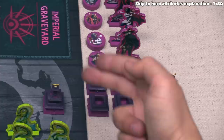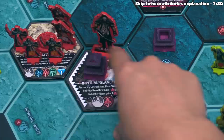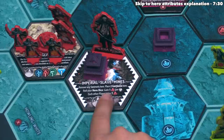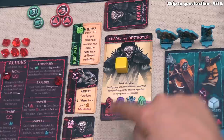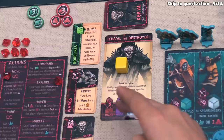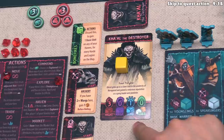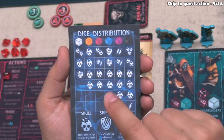We place two garrisons onto the hex, signifying that the empire currently controls this region. Next the card says the red player has to roll their hero dice and gain one plunder for every hit rolled, while each other player gains one plunder. On Ka'al the Destroyer's hero card, they have three might, zero magic, one leadership, and zero guile. Whenever you roll hero dice you roll dice matching these colors — three red dice and one blue die. If you ever roll for guile, you decide whether to roll a white or orange die.